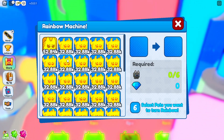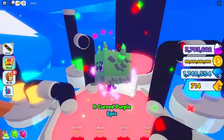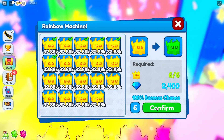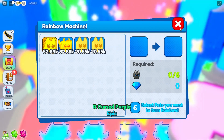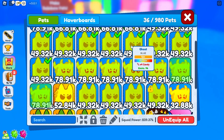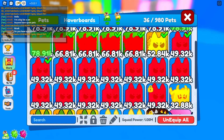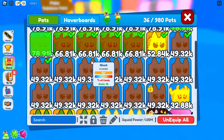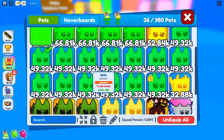We have 6 legendaries so we're not going to risk it - 100% chance, let's just do it. Hopefully we can reach a million in damages - that'd be pretty cool. That's the last one. Now let's check our stats. We made them all rainbow and they do a 4.8 multiplier compared to the epics from last time which were 4. Let's equip them - one million! We reached one million squad power. We were on 839k and now we are on one million - that's a 200k improvement in our team.